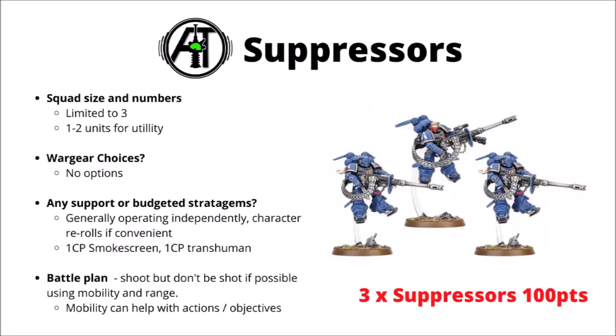Finally for Fast Attack, we have the Suppressors — the jump devastators with the autocannons. They're limited to units of three for 100 points. I'd take low numbers of them for the utility, though their damage output is fairly long range and slightly flexible. Generally they'd want to operate fairly independently, bounding around somewhere safe at the flanks of the army, maybe doing objectives or actions if they can, hopefully finding positions where they can shoot but not be shot too much, as their durability isn't great. You could potentially use Smokescreen or Transhuman Physiology to make them a bit tougher, but I'm still not sure that's necessarily going to save them against most attacks.